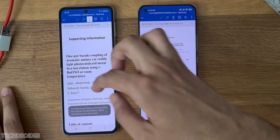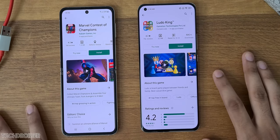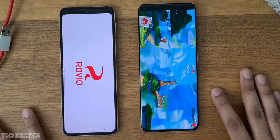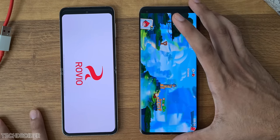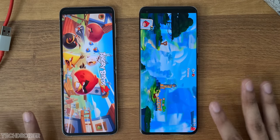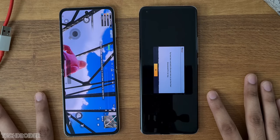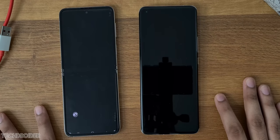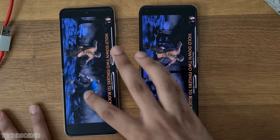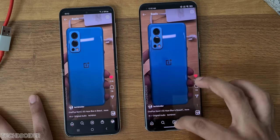Xiaomi is killing it in almost all tests. RAM management test and dialer refresh — both tested. Play Store, Angry Birds — that is reloading in Samsung. PUBG — both are in, which is the most important thing. Mortal Kombat, COD, Instagram, and finally Word.